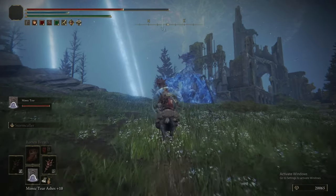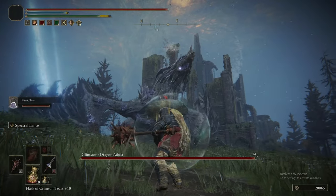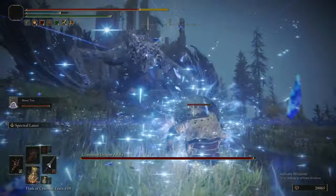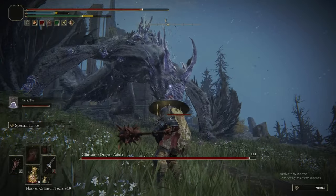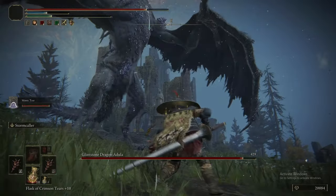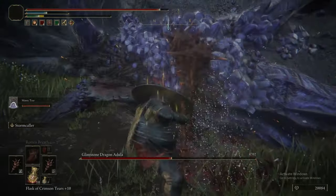Sorry for the wonky footage. That was actually run one — I wanted to show you that this is a good method. This second run went a little bit less well, and that is purely down to variance — slight animation differences. Because sometimes you can miss the face and then it's built up enough poise to not get knocked. So it is three to the face, but for whatever reason it took six there. The good news is that Spectral Lance allows you to stay out of the way of it.